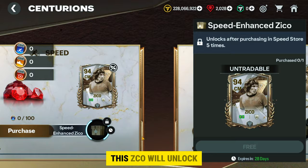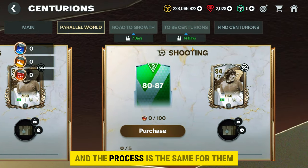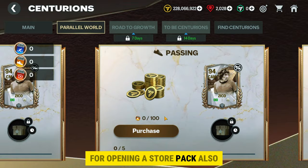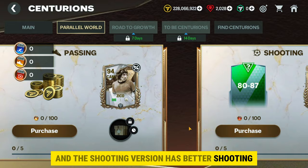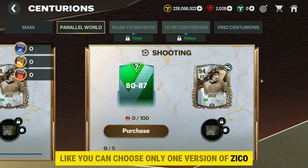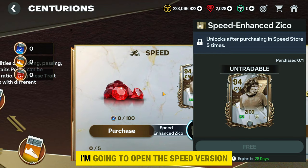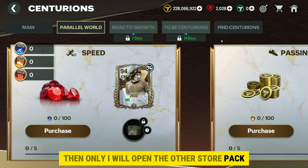After opening the store five times, this Zico will unlock. We get two more versions of Zico and the process is the same — open the store five times, with slightly different rewards each time. The passing version of Zico has better passing and the shooting version has better shooting. Since EA hasn't mentioned you can only choose one version, we might be able to get all three. My suggestion: collect the best version you like first. I am going to open the speed version store pack first, then open the others.